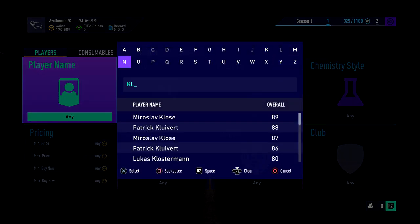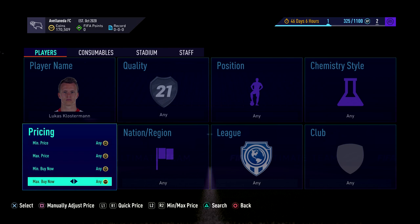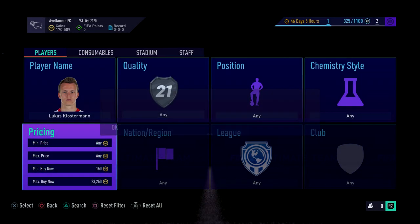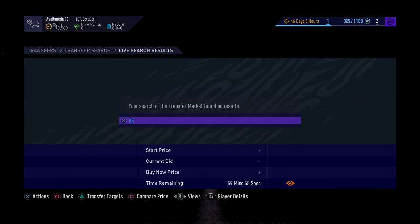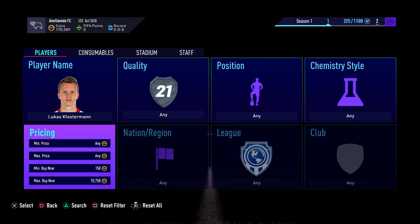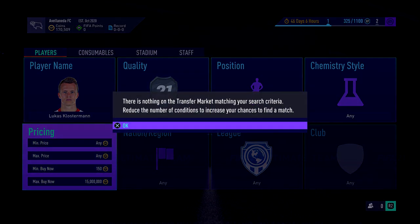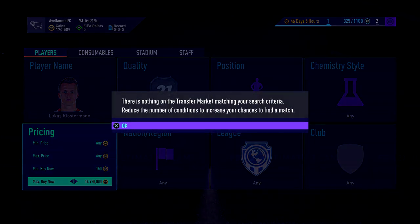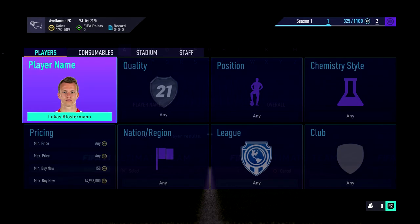Hopefully this video is out for you on Wednesday and the prices haven't been updated by this point. The first card to buy is Klostermann — this guy is priced up at 18k and he's extinct. You can see they're extinct at 18k and they keep getting bought instantly. These are the sort of cards that will go up in price, maybe to 25k or 30k, so I definitely recommend getting involved.